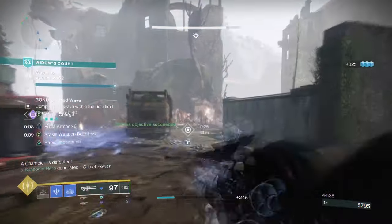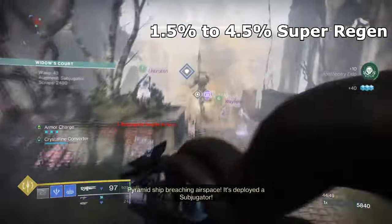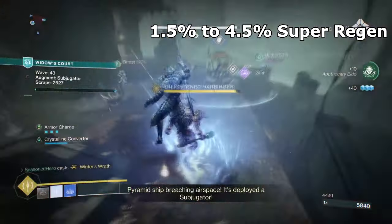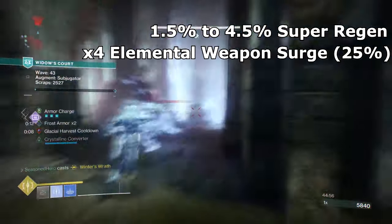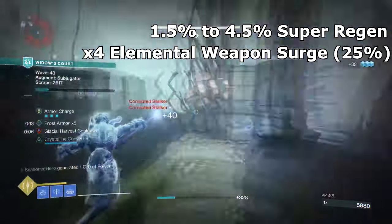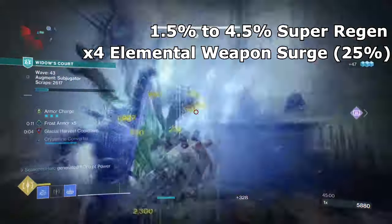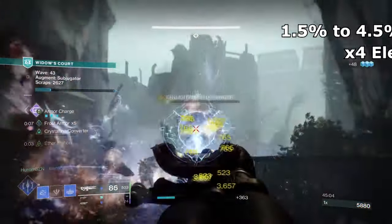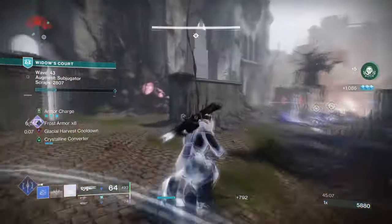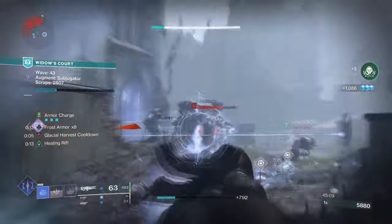With this, we can get around 1.5% to 4.5% super energy regen depending on enemy type, and at max super we get a x4 weapon buff for the given elemental weapon. Now that's pretty sweet, as there's nothing convoluted needed to achieve this — hence why pairing this up with Aegor's Scepter, or any stasis weapon that has a good ammo quantity, is where the build will best play at.